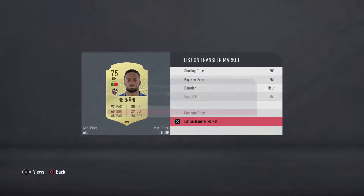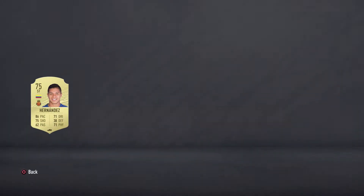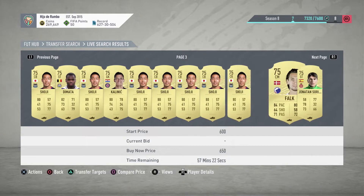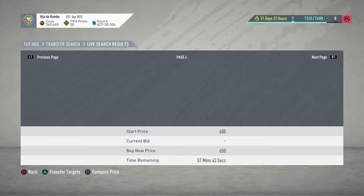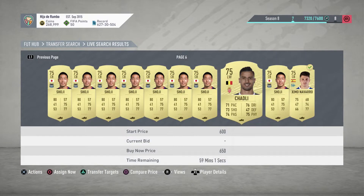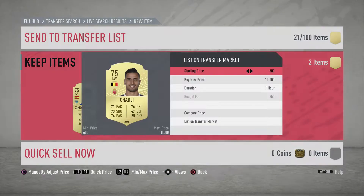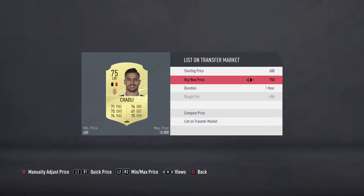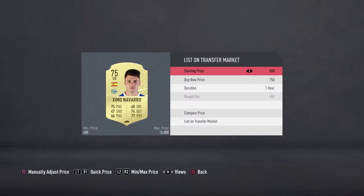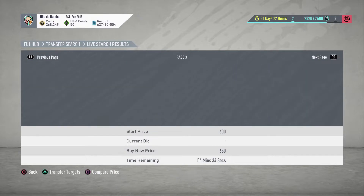We place them on the market for 750 and they sell very quickly. We make around a 75 coin profit per card. I'm gonna show you a few more players we can pick up. Navarro is an amazing pickup, and these are good pickups as well since they're both from big leagues — one from the Spanish league and one from Ligue 1. You're gonna make around 75 coin profit per card.